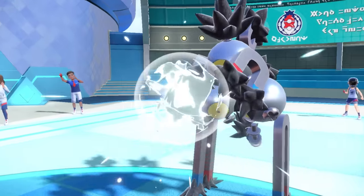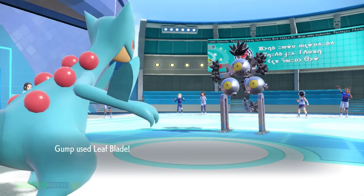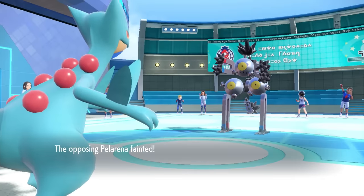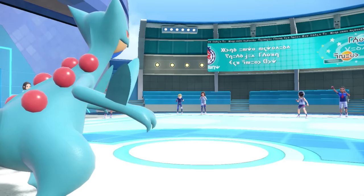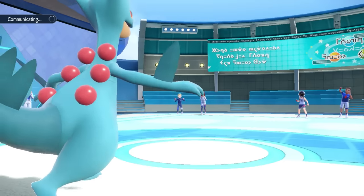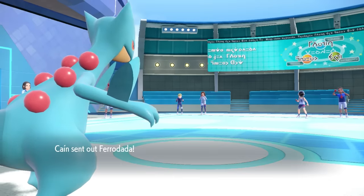Sandy Shocks comes in. This thing is going to be faster than me, but it doesn't have anything neutral to hit me with other than Flash Cannon. I break through the paralysis again, and Leaf Blade takes care of it. I don't know if buddy's Thunder Wave just didn't work, but Sceptile apparently does not give a shit.